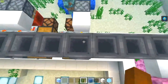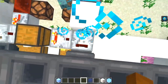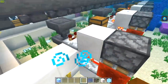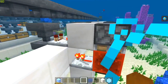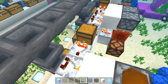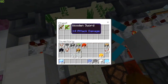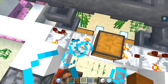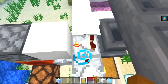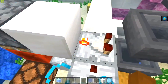So how does it work? If we jump over to this side, we have a comparator leading out of the top hopper, going into a block right here. This block is normally unpowered. We also have this chest here — it has two items in it, and it has a comparator leading out of it. That comparator is going into this one right here, which is currently in subtract mode.